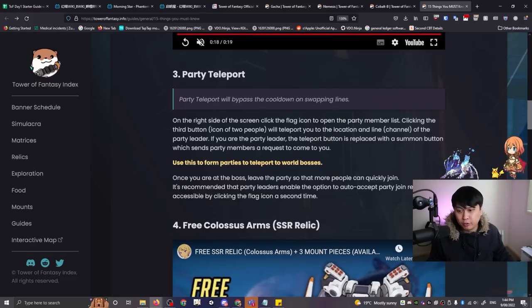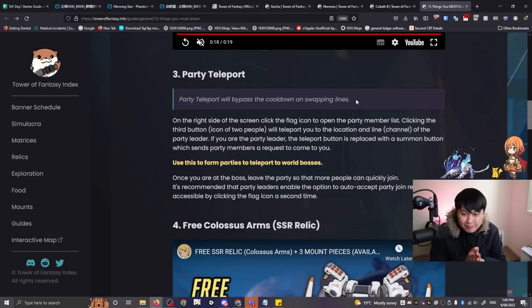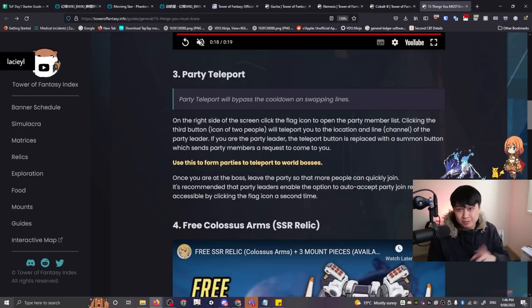Number three is party teleport. As a party leader you can summon your party members; as a party member you can click a button and teleport to the party leader's location and server line. This is really important because the party teleport will bypass the cooldown on swapping lines — that is honestly pretty game-breaking. If everybody uses this trick, people could be skipping queues, which may overload the server, but it's a tip and trick.